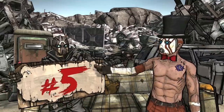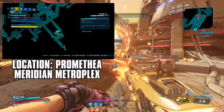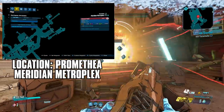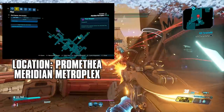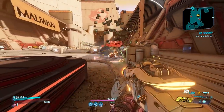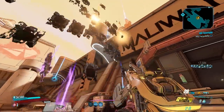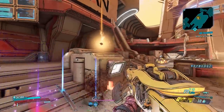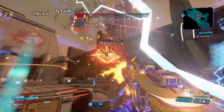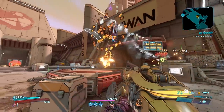Coming in at number five is Gigamind. This boss is one of the first few bosses in the game that you get to fight. He has a dedicated legendary loot pool consisting of the Red Card shield, the Hellshock handgun, and a specific drop of the Smart Gun XXL, which means that only he can drop that item. He's also very generous in dropping a lot of other legendary loot — I've gotten numerous class mods and oddly enough several Lyuda sniper rifles from him.